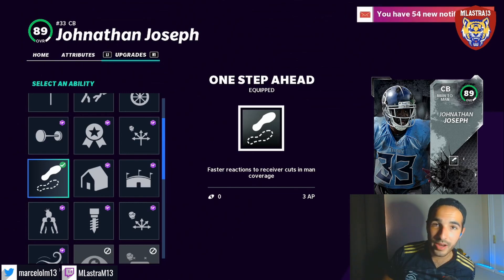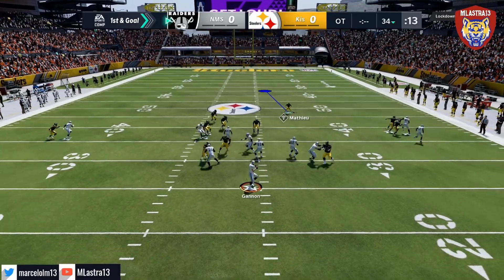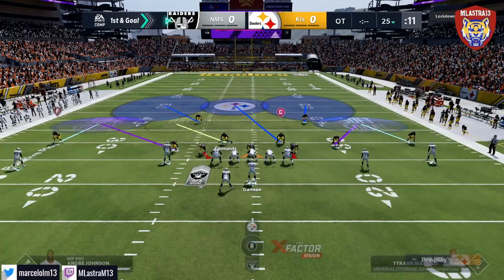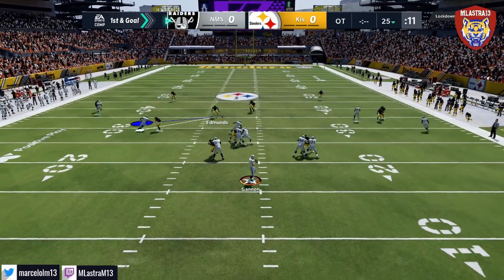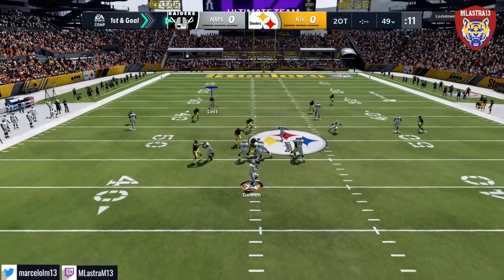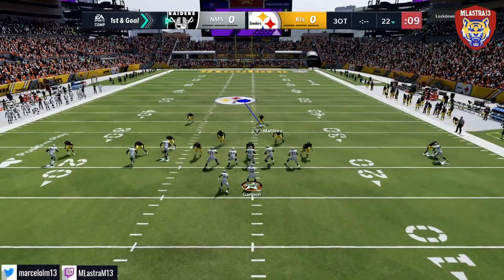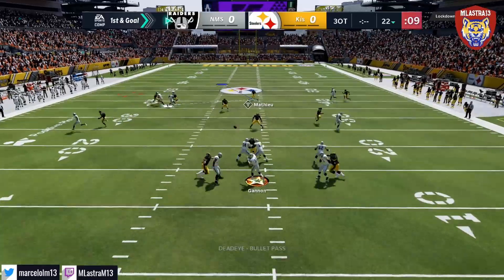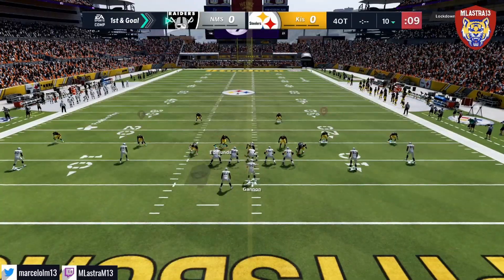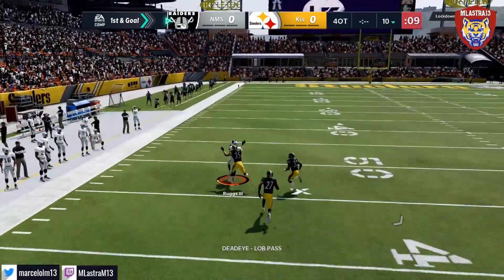Jonathan Joseph guys — what a cornerback. I feel this is a top five corner. He played amazing for me. He was literally running routes with receivers and felt super fast, even though he's 88 speed. He felt like he actually knew what was going on — the cornerbacks reacted to two routes at the same time, and this guy actually did that twice for me. He is really really solid.